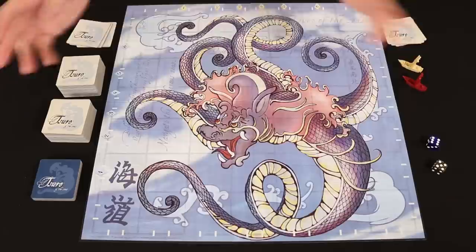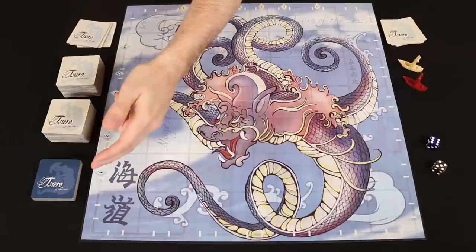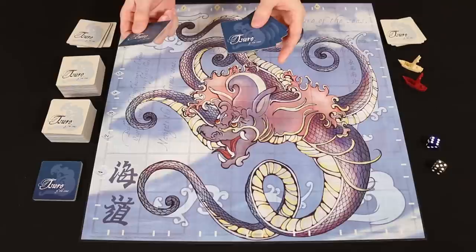I've actually broken the stack into two because I was worried if it was too high I might knock it over as I wave my hands around — something you probably don't have to worry about. These are the Daikaiju tiles, fierce monsters that can destroy your ships. Shuffle and place them face down and then take a number to put on the board based on the number of players.